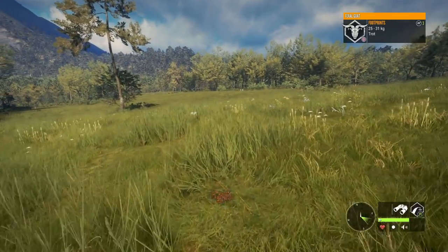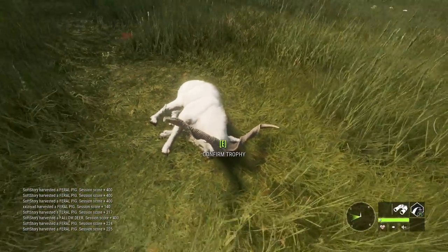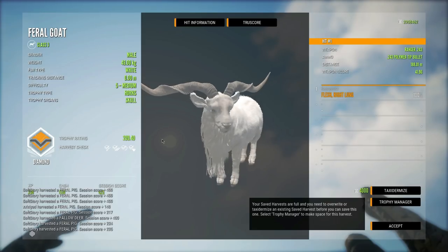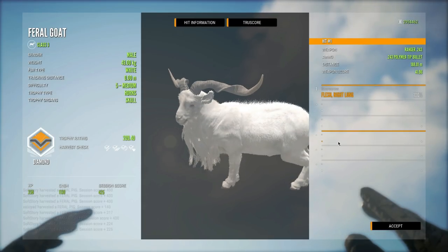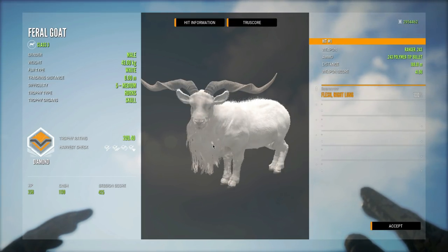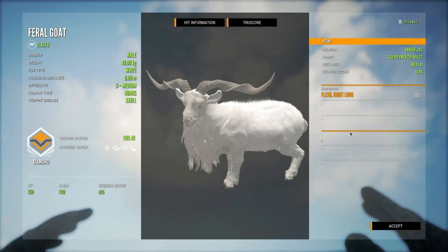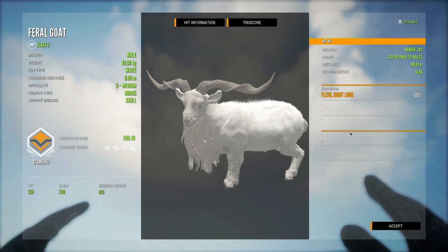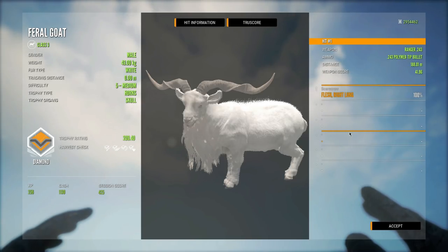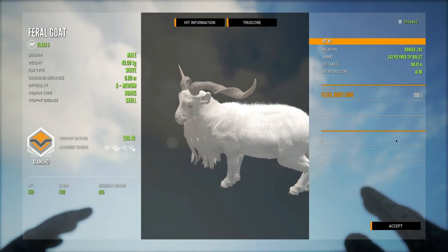He's definitely going down. It's crazy to think that between our first and second diamond feral goat we had over 20 trolls, and now we've had three diamonds in the last four if this guy makes it. It is a diamond — 209.40! We don't have a white fur variation yet, so that makes it even more awesome. This is the third diamond in the last four level five feral goats. We checked the 243 off the list — we'll swap the muzzle loader into its position. Our goat luck has definitely started turning around.